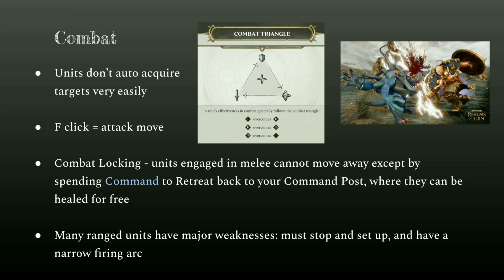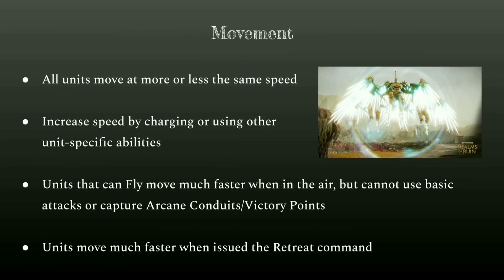Many ranged units have the major weakness of not being able to move and shoot at the same time — they have to stop and set up their weapons, which can take one or two seconds. They also have a pretty narrow firing arc, about 90 degrees in front of them, so they can't shoot anything outside of that arc and can easily be countered by moving outside their firing range and attacking from the flanks or rear. However, some ranged units don't have this limitation — the Disciples of Tzeentch, for example, have Flamers which can move and shoot with no firing arc, making them a lot easier to use and quite strong.